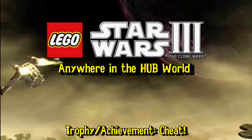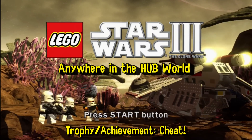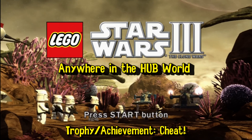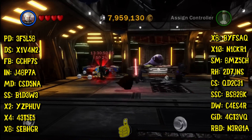What's up everybody, HTGDoug here, continuing our LEGO Star Wars 3: The Clone Wars videos. This time we're doing the trophy achievement cheat, which is for finding all of the red bricks. And this can be done anywhere in the hub world, but we are actually going to do like the trophy achievement says and actually cheat. So here are all the codes for all the red bricks.